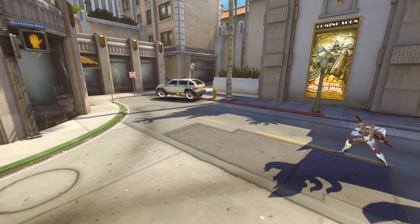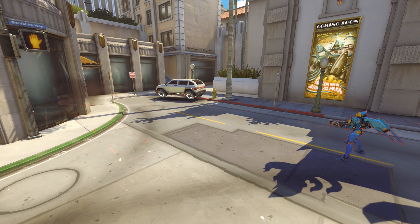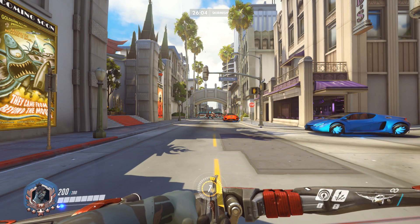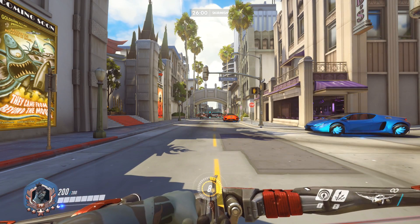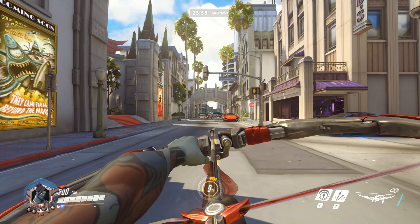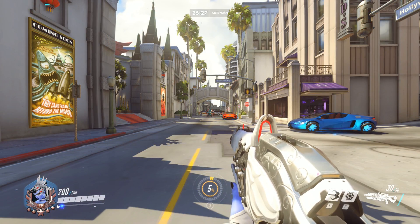Hitscan is when the enemy instantly takes damage when you click your attack button, regardless of how far away they are. If they are in your crosshair and you press the attack button, they will take damage. With a projectile, it's a little different — there's an actual object in the game that gets fired from your character. Like Genji's Shuriken, it must travel all the way to the target and actually hit them in order to do damage. The enemy player can see the projectile coming and move out of the way, something they can't do versus a Hitscan bullet because Hitscan is instant.